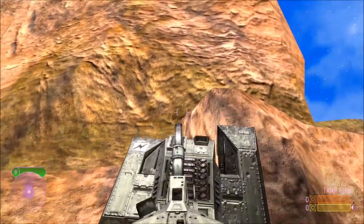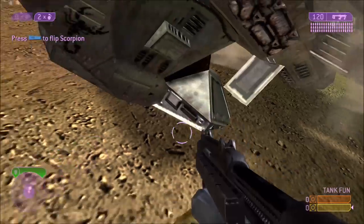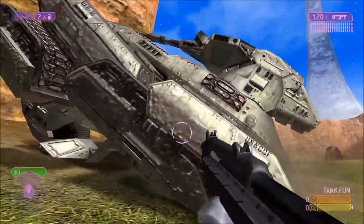What you're gonna want to do is flip your tank upside down, drive another tank on top of it, and then flip it. I'd like to give a shout out to Hunterish for reminding me of this glitch, and also to NavRebel for helping me film it.